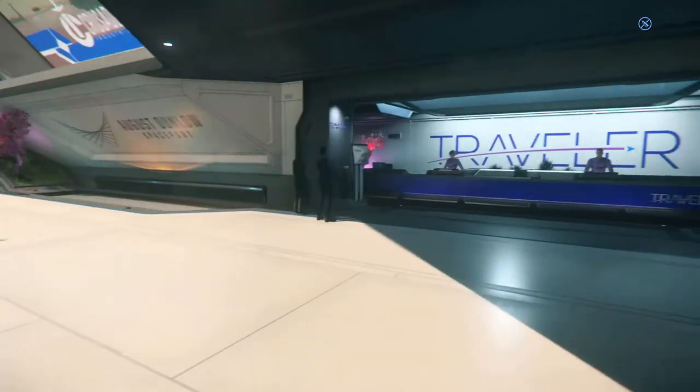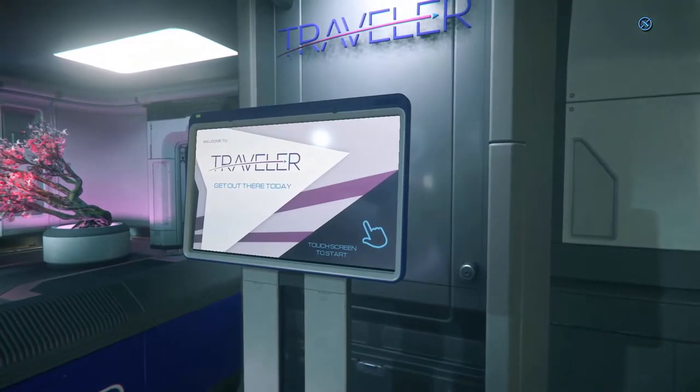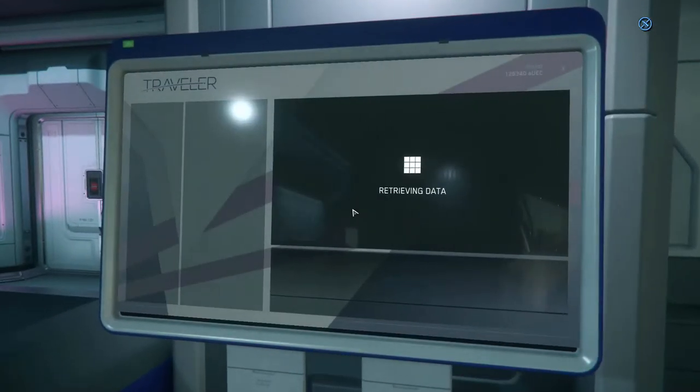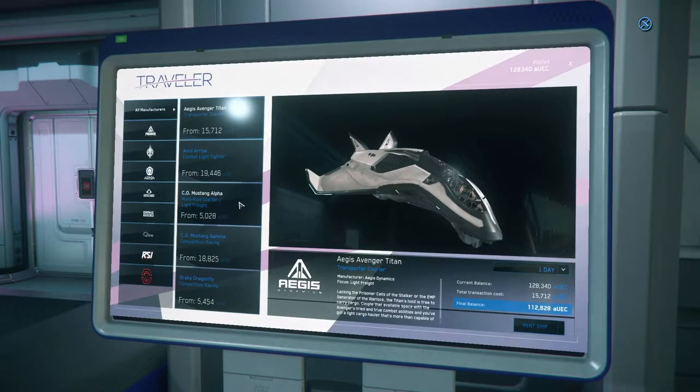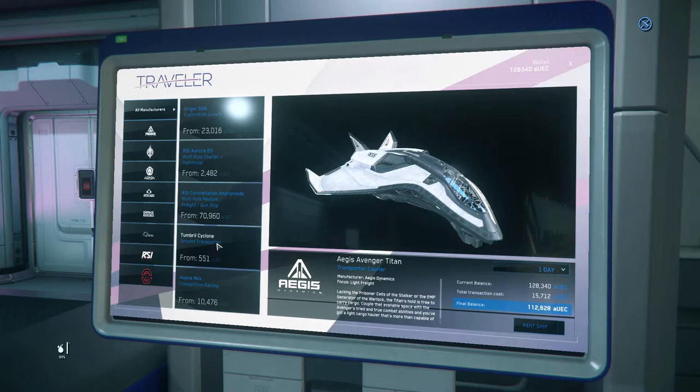A nice view here. On the right side of the spaceport there's a place called Travel On where you can rent different ships. Those are prices per day, so you can rent a ship for a small amount of time if you just want to check it out.